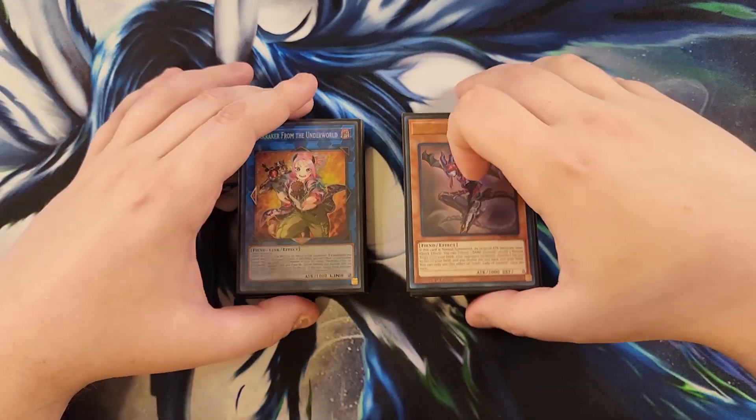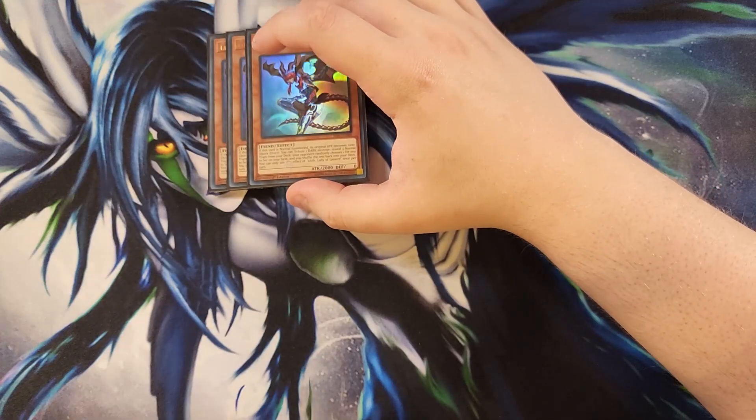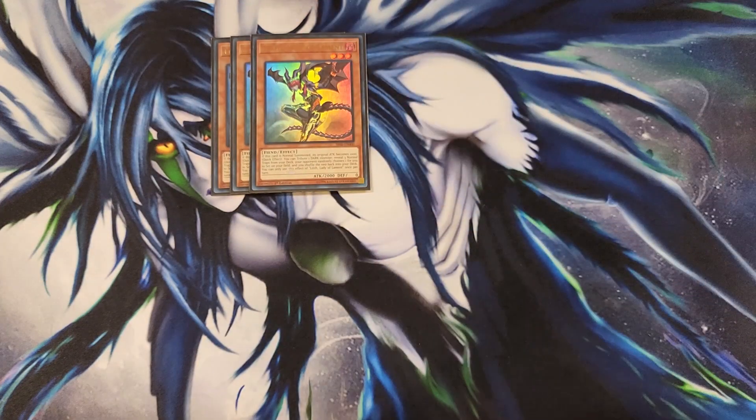Let's get straight into this. First off, we're playing three copies of Lith, Lady of Lament. This card is a definite three-of and one of the best cards in the entire build. When this card is normal summoned, its original attack becomes a thousand. As a quick effect, you can tribute a dark monster and then reveal three normal trap cards in your deck. Your opponent randomly picks one and you set it to your side of the field, which gives you access to a bunch of extremely powerful cards.